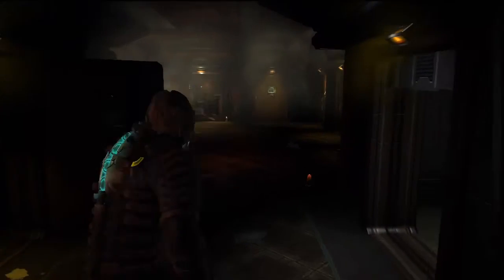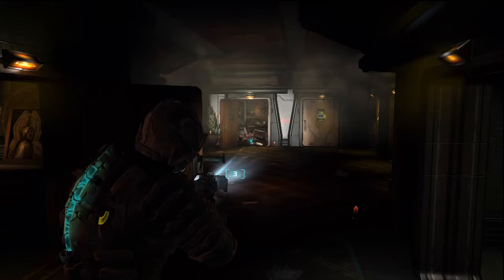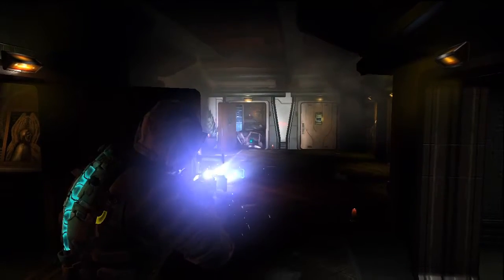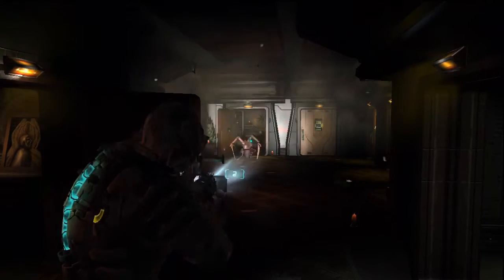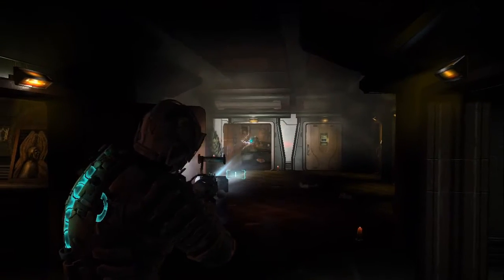Once you've got out of the lift, you're going to be back into a residential looking area. There's a ton of candles everywhere, and there's that sneaky bastard laid down thinking we can't see him, but we have. Don't throw heads at him, it doesn't do much - just take his limbs out and finish him off.